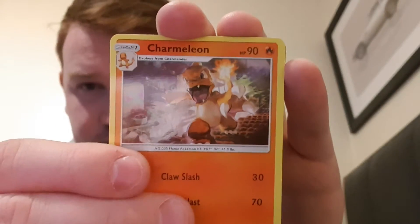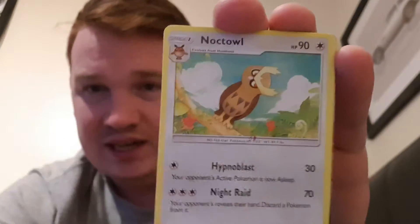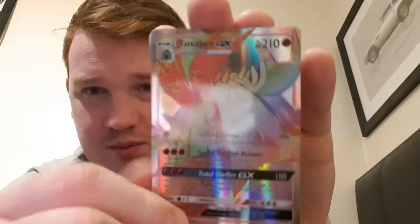Next pack — hello Vulpix! Hopefully the camera can focus. There's a Charmeleon. By the way, if the video cuts again I'm sorry — I've deleted a few videos off my phone so that I can keep making videos. And we have another rainbow rare: Toxapex GX.